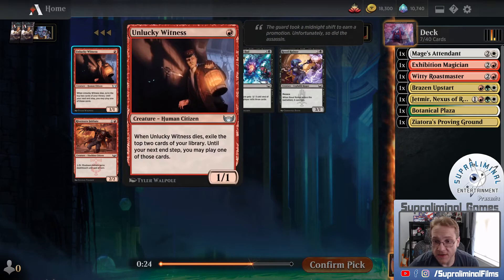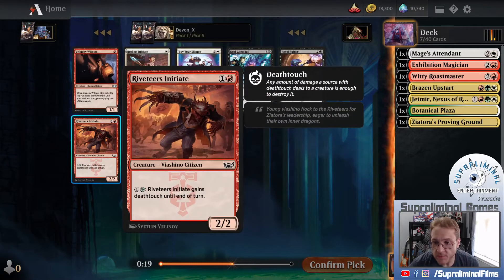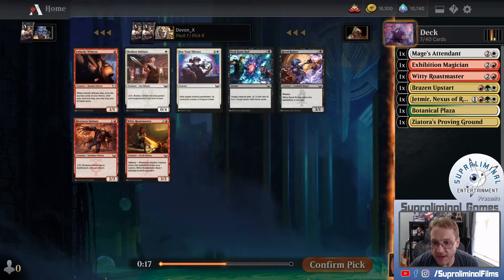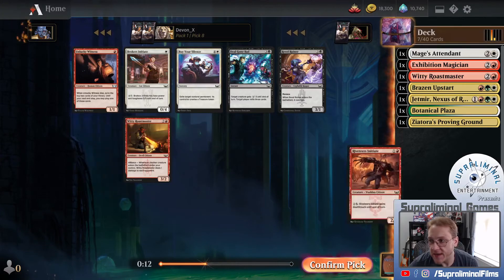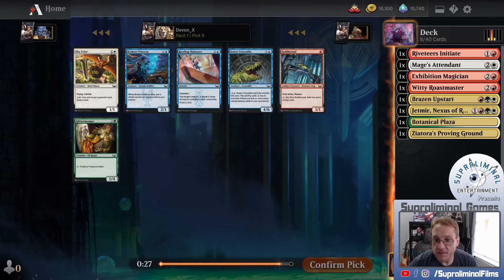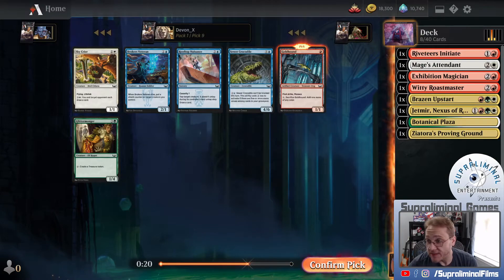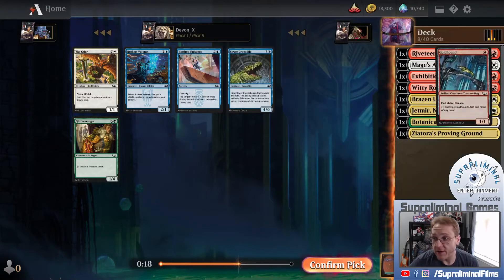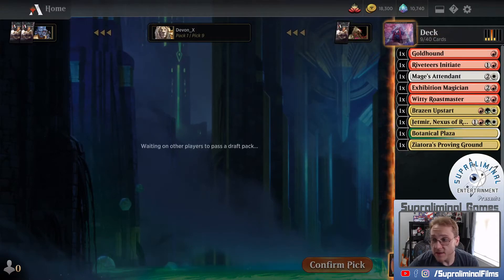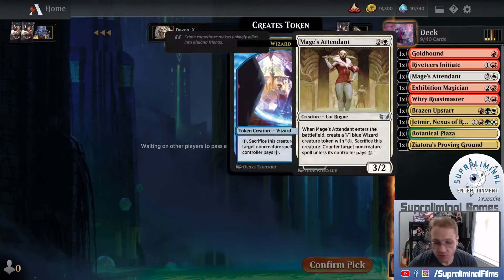I see Unlucky Witness - exile top 2, you may cast them. Not bad, 1-1 for 1. We have the Initiate, which isn't bad - deathtouch can keep us alive, it's just a 2-2 for 2 that can gain deathtouch. Goldhound here is probably the take over anything else. It's that versus Glittermonger. Glittermonger's a little expensive, and it looks like we're leaning toward red anyway. I think we're base red.